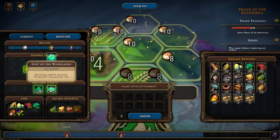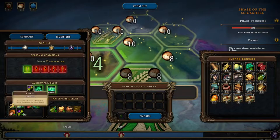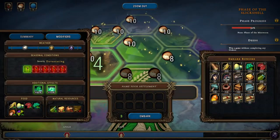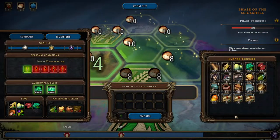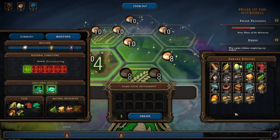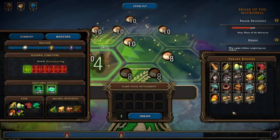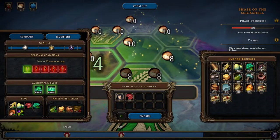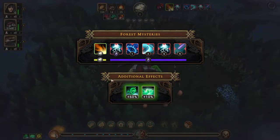Increased chance of fertile soil and harvesting speed is better, and the rest is bog standard I think. I don't know why it's so hard — we only get three embark points. You know what, let's go with some extra humans and some meat and go. The beavers are nice but they cost an extra embark point, which I didn't like.